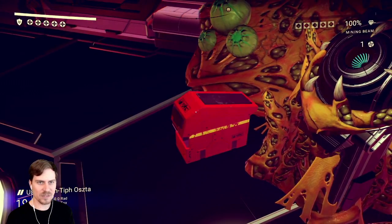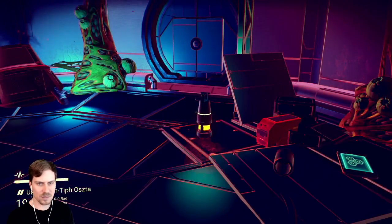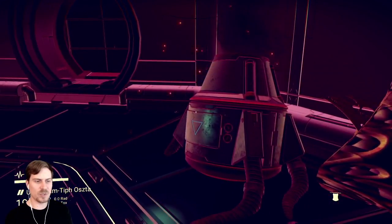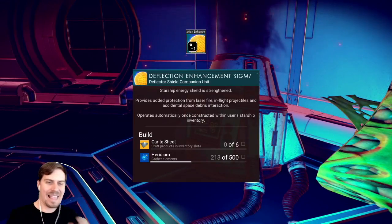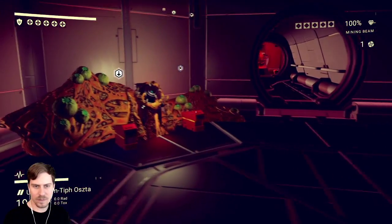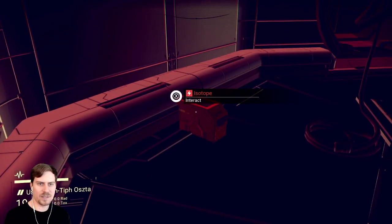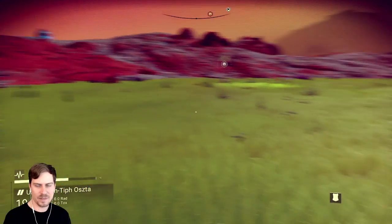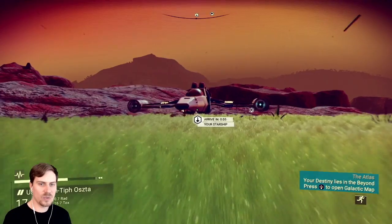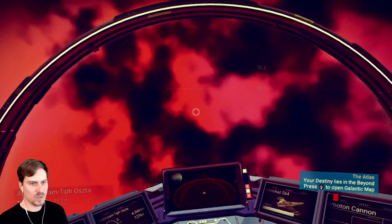So you need voltaic cells. We have to learn to build voltaic cells. Turn out the lights. Let's get this. Damage Machinery. Deflection Enhancement Sigma. We've gotten everything. A little extra plutonium never hurts, right? So what we need to do is we need to go to the space station right now. Let's get into space.